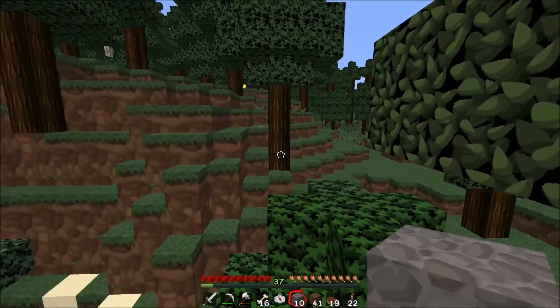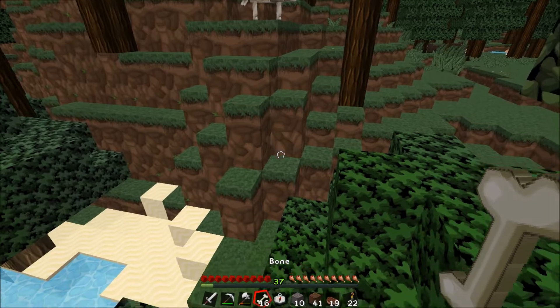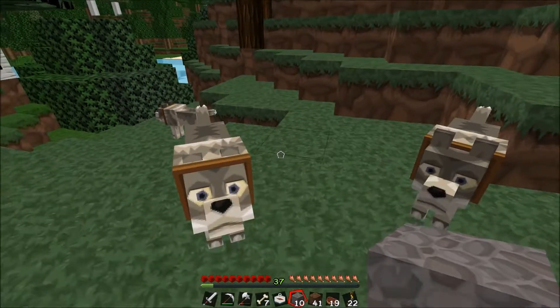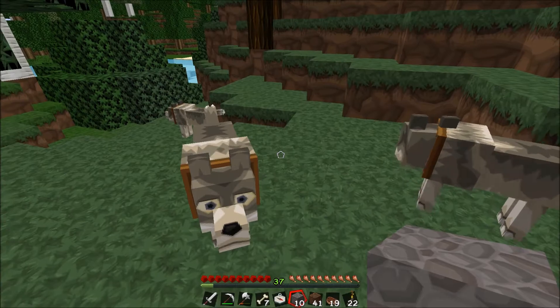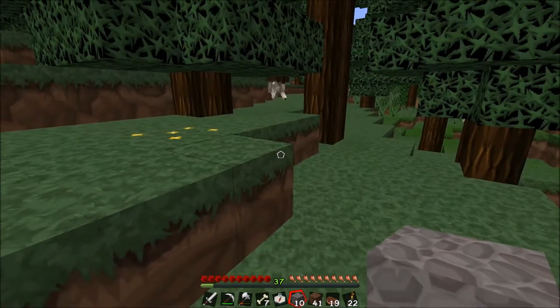You can use leads on wolves, but wolves will naturally follow you if right clicked. They will attack any mob that you attack. In the PC and Pocket editions of Minecraft, there is no limit to the amount of dogs that you can own, but in the console versions you are limited to 16.